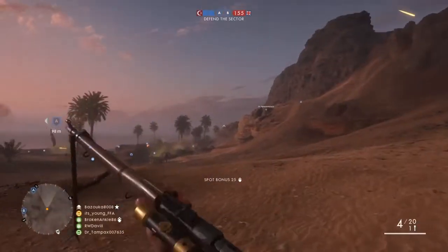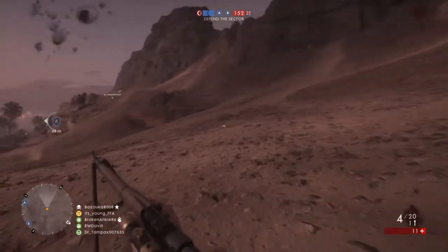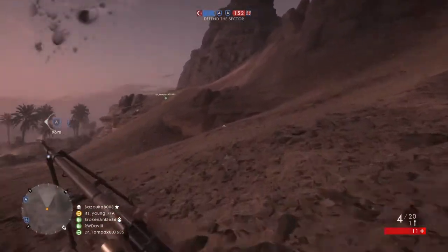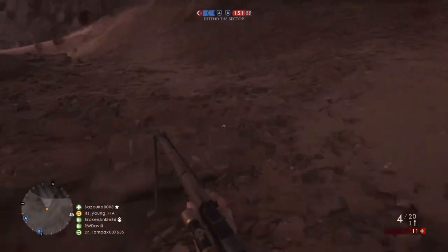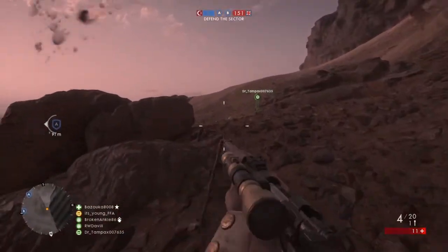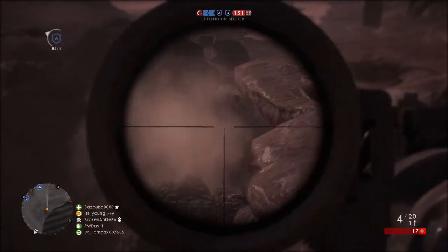Someone's there — I need to get into position. One tip with sniping: after you kill someone, move. Especially on core, after you kill someone, move — they probably know where you are now.